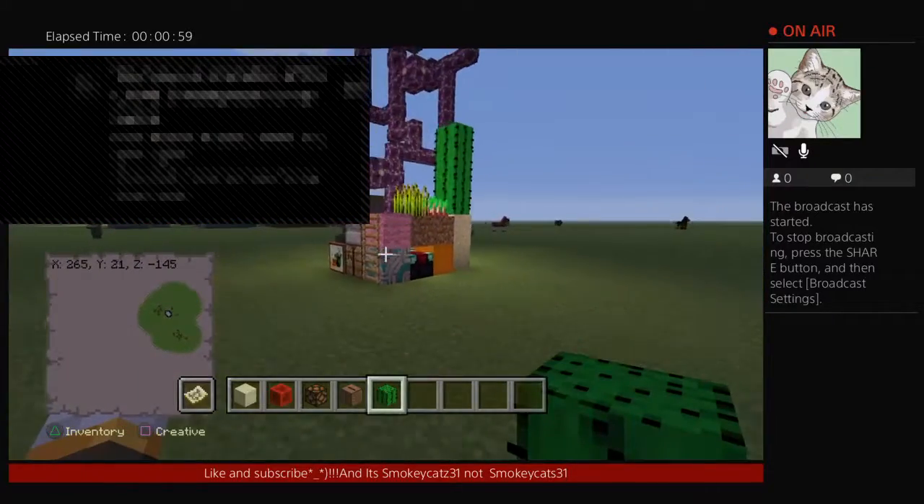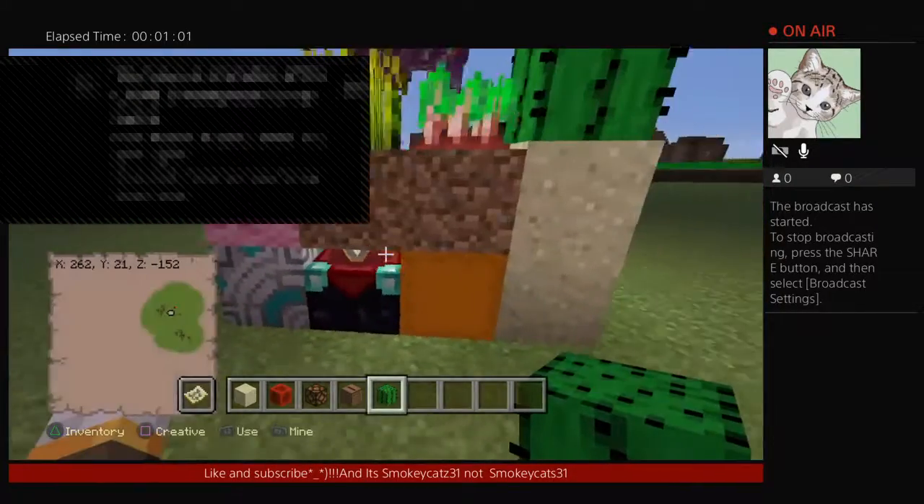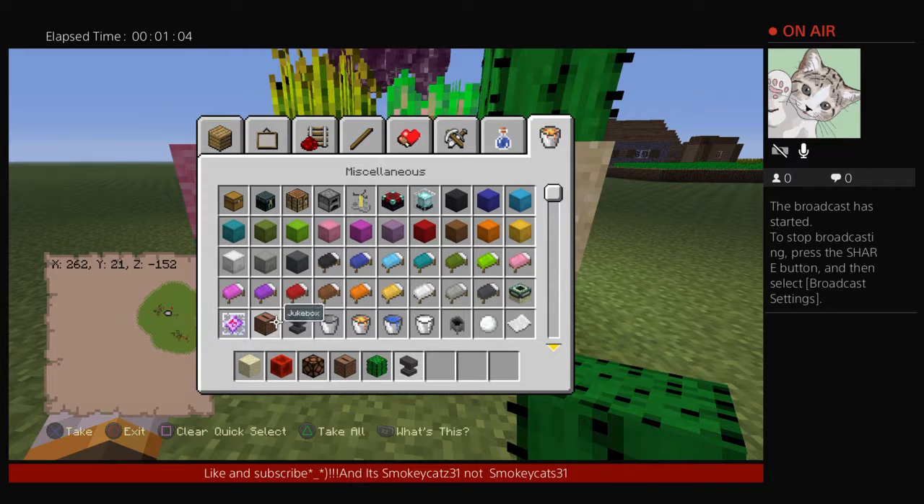also known as cactus, and you're going to need an enchantment table, an anvil. There's a brewing stand — you're going to need a brewing stand.